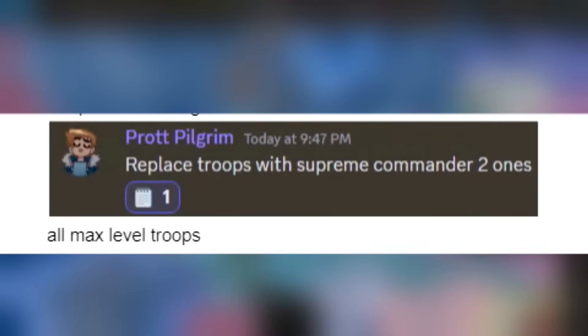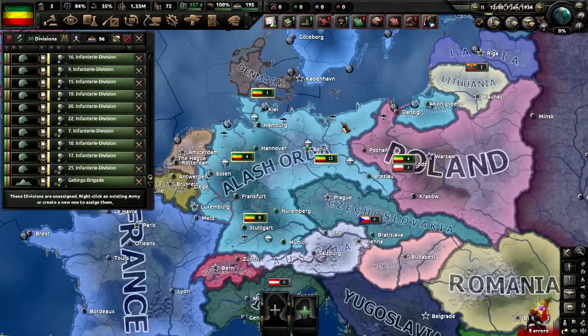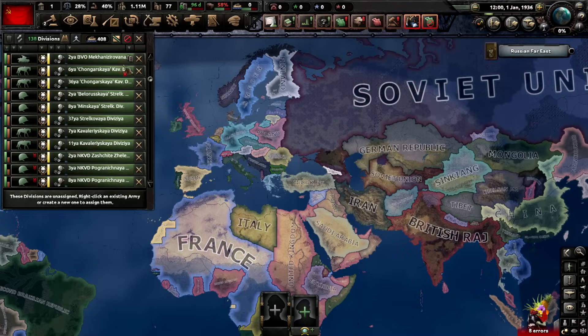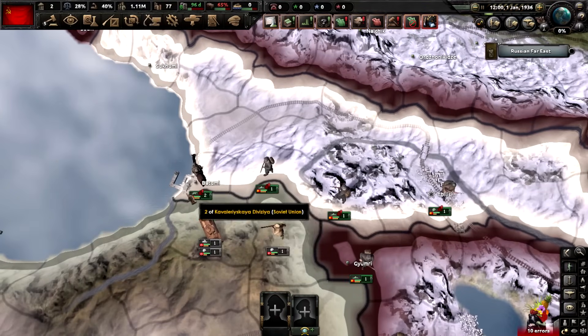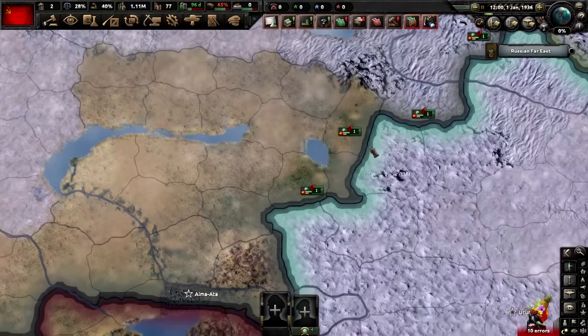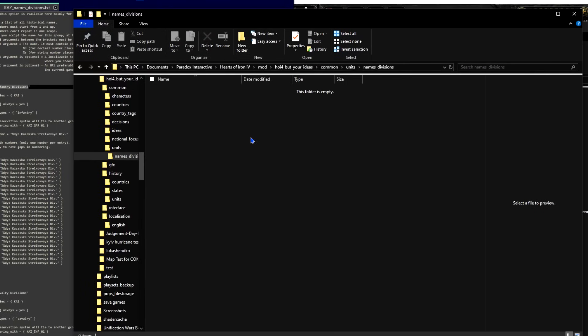The next request was to replace every troop with whatever that is, and I took that as maxing out every single division that there is, since I have no idea what Supreme Commander 2 is — someone please let me know, it's probably a reference I don't get. So if I'm correct... they're all veterans. Oh no. Oh no — it's every single Soviet division. Okay, so we kind of have a few divisions stuck here. These five are going to be handed over. These divisions over here are going to suffer the same fate. And then it's coding time.